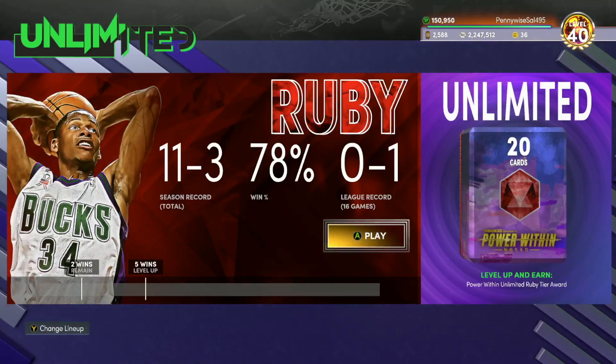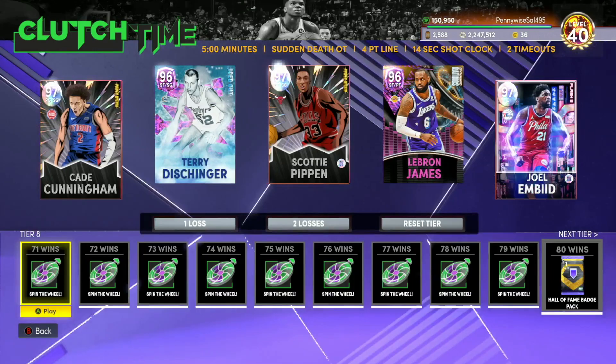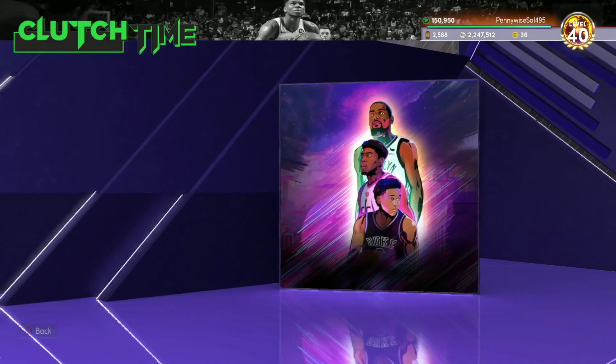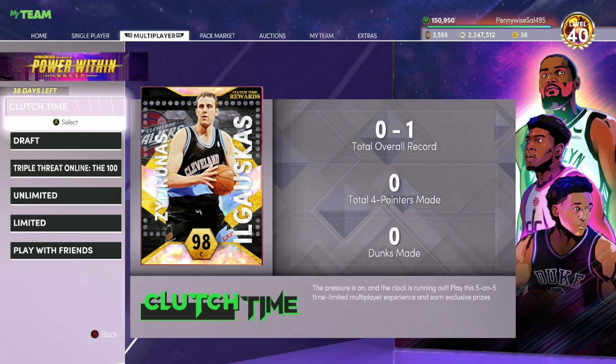If you guys like playing the game online, the first thing I would hop into is Unlimited or Clutch Time — I think it's between those two. The Clutch Time reward Big Z card — I don't think he's going to be that good. His speed is really slow, pretty sure only like 68 speed, which doesn't really cut it when some centers like Wilt Chamberlain have like 88 speed and then you get a coach boost. But Clutch Time is still a good mode — there's a chance you get Sean Kemp who looks to be a very good card, plus Hall of Fame badges, tokens, MT, and other Pink Diamond rewards.